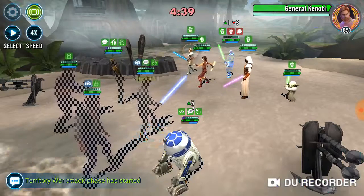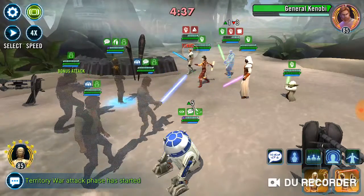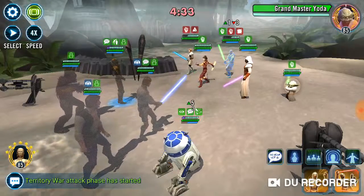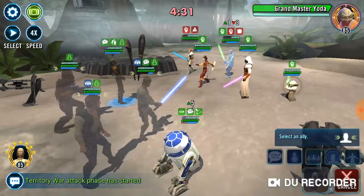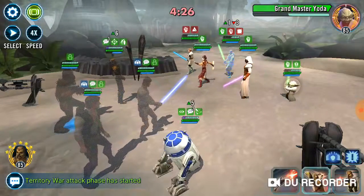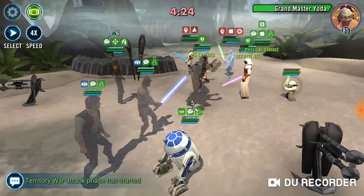So that Revenant has to target R2-D2 with his mark. Next piece of the puzzle: we're going to use the ability block on GK so he can't put his taunt up. Next, we're going to try and Zerg down Darth Yoda.